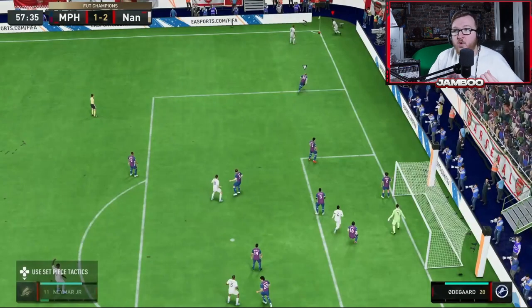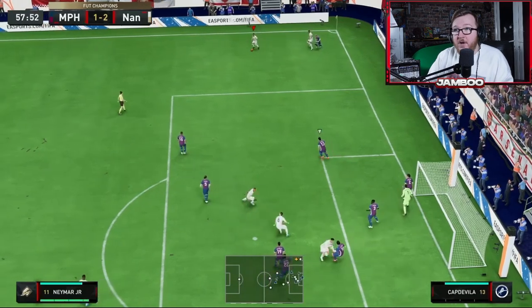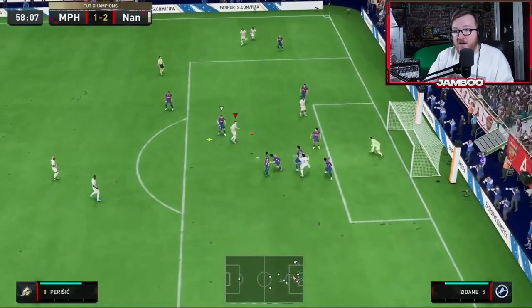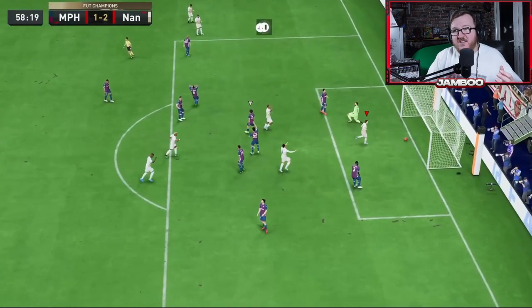Always make sure you've got a set piece routine in your head. The worst thing you can do in FIFA is improvise everything — you want to have it already planned. For me, there are two ways I take every corner: I either take it short, do a step over, and cross to the back post, or I pass it short, wait for the defender to commit, pass it out, and then whip it in. We get a little lucky, but the premise is clear: draw the defender in, pass to the other guy, play the cross — easy goal.